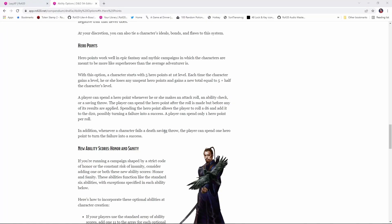Mechanically, Hero Points work a lot like Bardic Inspiration, in that they allow a player to spend a point to add a D6 to any attack roll, saving throw, or skill check, potentially turning a failure into a success. Level 1 characters start out with 5 Hero Points, and then when you advance, you lose any Hero Points you haven't spent yet, and gain a new pool equal to 5 plus half your character level. Players can also spend Hero Points to turn failed death saves into successes.